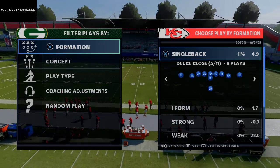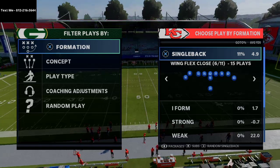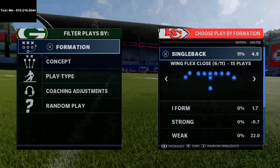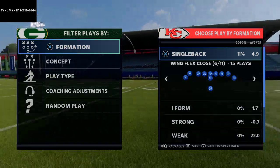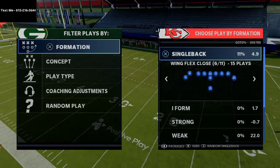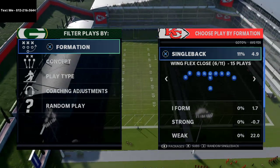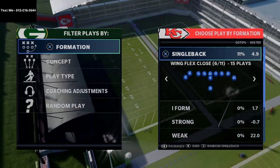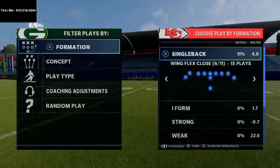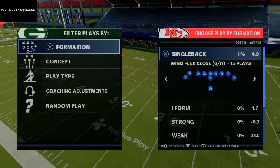One of the things I wanted to do today is talk a little bit about the Raiders playbook and put a different spin on the single back wing flex close formation. This formation is really powerful, obviously for the running side of things, but we're going to dive into some route combinations and simple things you can do that's really going to put a lot of stress on your opponent. We're going to talk about what your opponent's going to do on the defensive side — there are really two major things you're going to face.